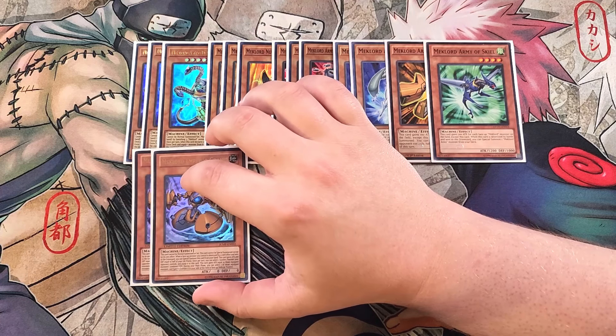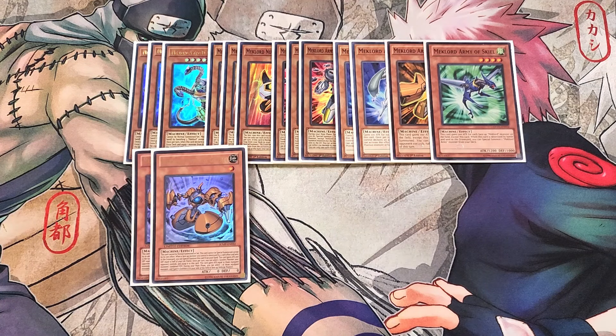We then play two copies of Mech Lord Emperor Grinnell. Grinnell is insane to summon out because it usually comes out at 4,000 attack points and it's just so easy to summon. This card cannot be normal summoned or set and cannot be special summoned except by its own effect. When a face-up monster you control is destroyed by a card effect and sent to the graveyard, you can special summon this card from your hand. This card gains attack and defense equal to half of your life points, meaning it usually comes out at 4,000 attack points, which is insane.